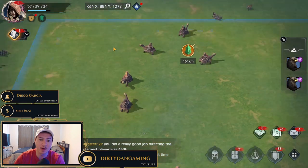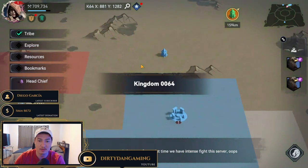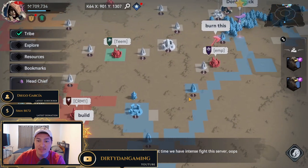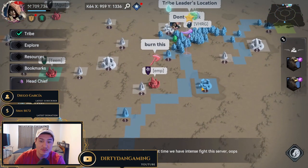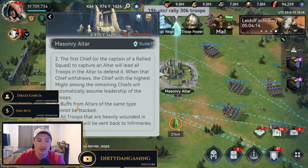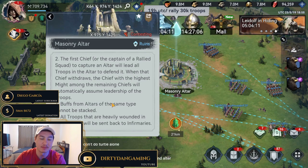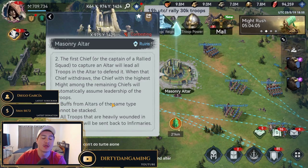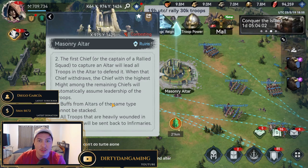I believe there are about two of these per starting zone that you are going to get. Make sure you are in an alliance that's setting themselves up, because if you are able to obtain all three of the altars, that's 3000 gems altogether — that's pretty big. That's nine hours worth of building speed and six city relocators. It clearly states that buffs from altars of the same type cannot be stacked. So there's no point in going after multiple altars with the same buffs unless you're trying to be a little extra greedy with the rewards.